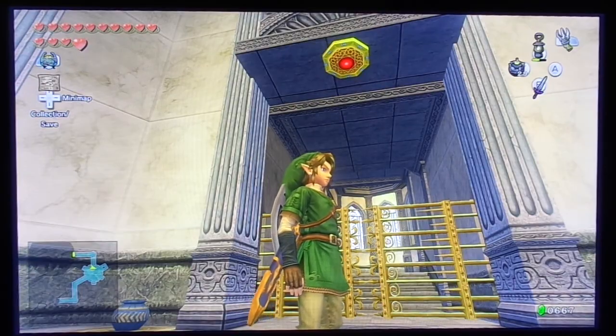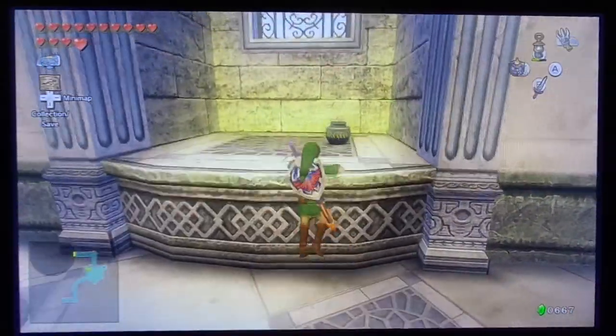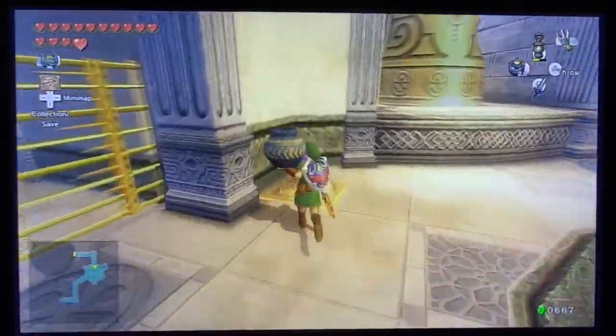That hookshot point is actually for us to get back here later on - we don't have to use it right now - because later on when we get to the other side of that room, it's going to be locked from the outside so we can't get through.